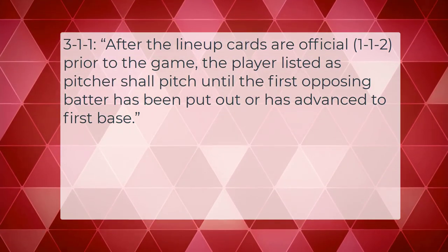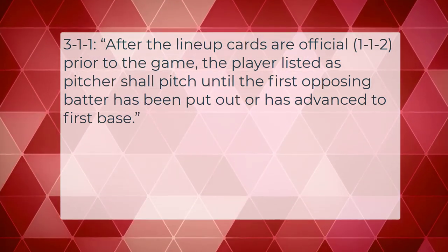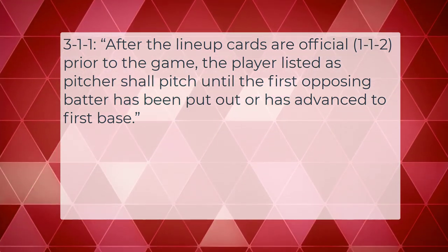Rule 1-1-2 covers what needs to be in the official lineup, and that requirement includes that the starting positions of all players must be included. Importantly, a starting pitcher must be listed. The significance of having a starting pitcher listed shows up in Rule 3-1-1, which says that after the lineup cards are official, prior to the game, the player listed as pitcher should pitch until the first opposing batter has been put out or has advanced to first base.